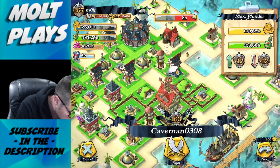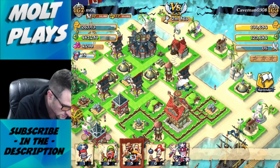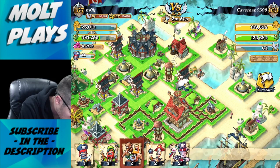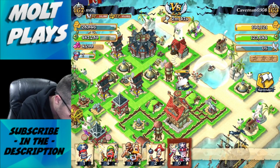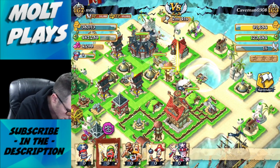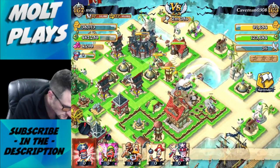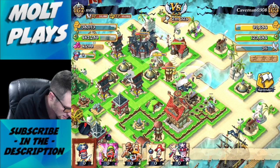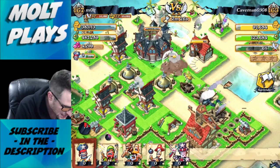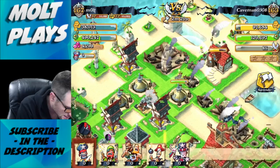Let's see if we can beat this one - it's pretty high level but we'll try. I do have some witch doctors, so we'll drop off one, two, three groups over here, drop off one voodoo doctor with each of them, drop off some guys up here, and let's go to work. We'll use both of their specials - you can see them above their names.